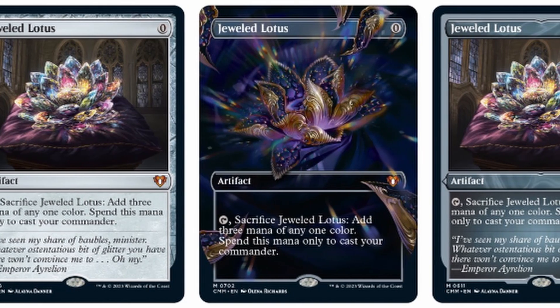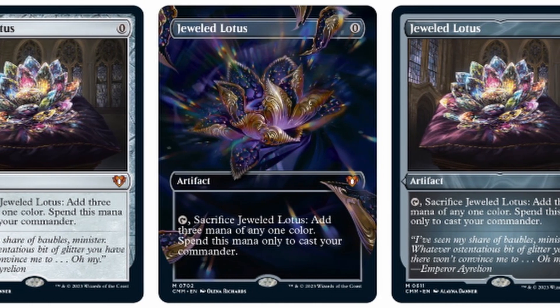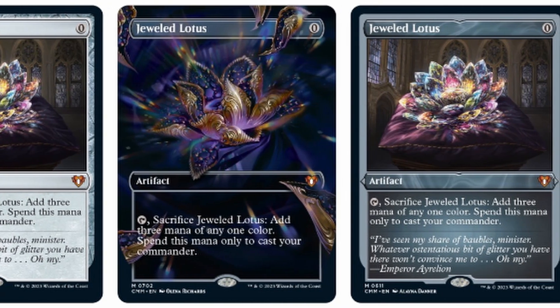Let's talk about some of the reprints that have already been spoiled. The first big reprint is Jeweled Lotus — whether you're a cEDH player or you play Commander competitively, you're getting a Jeweled Lotus reprint. A card that first debuted in Commander Legends 1 is coming back. You should see three different treatments on screen right now. It's cool to see a reprint of this card, which has only had one major printing, putting more copies out into the market.